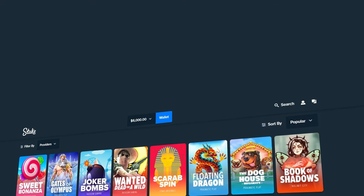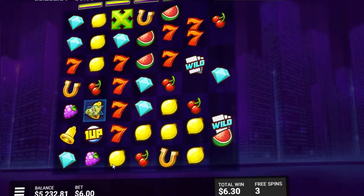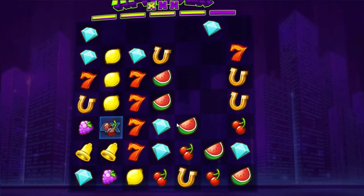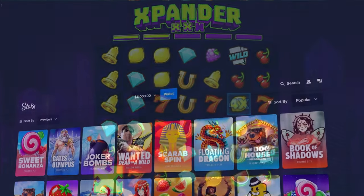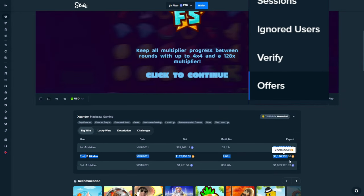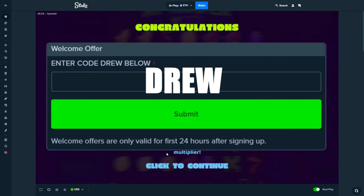Alright, what's up guys. Today we are on Stake with six thousand dollars in the balance and we will be doing some bonus fights on Expander. I don't know if I did a video on this when it first came out — I feel like I did, or maybe I just degened on stream. This slot has obviously been up for a while. Top win on here is 7500x. It's not a very popular Hacksaw slot — oh my god — over a million other wins, okay.